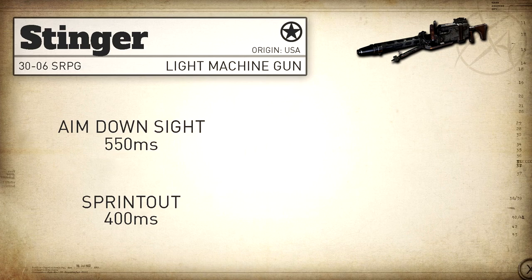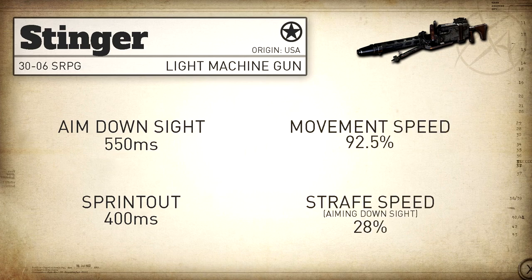Our movement speed is standard for LMGs at 92.5%, and our aim down sight strafe speed is on the slow side for the LMG category — it is tied with the Bren at 28%.